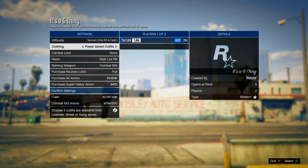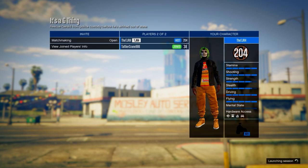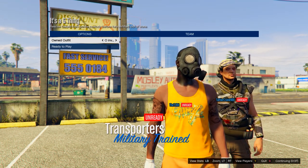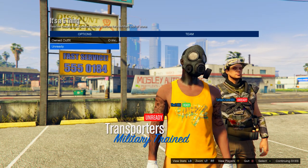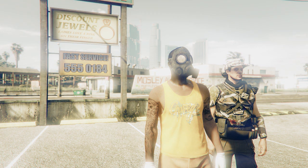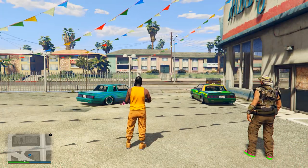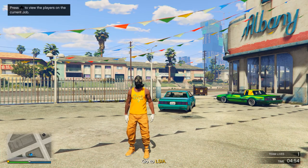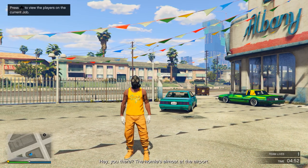In this mission, set the clothing to Play Saved Outfits, then invite anyone to start it up. In the menu, switch one to the right then ready up. When you load in, wait a few seconds in the job then quit using your phone.